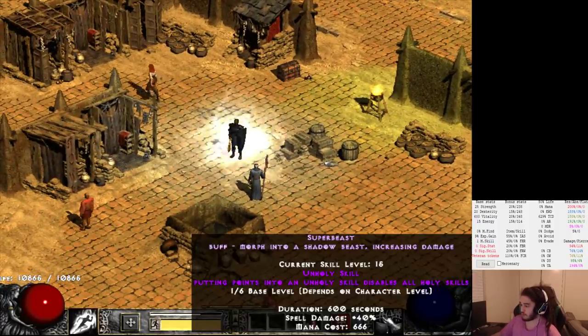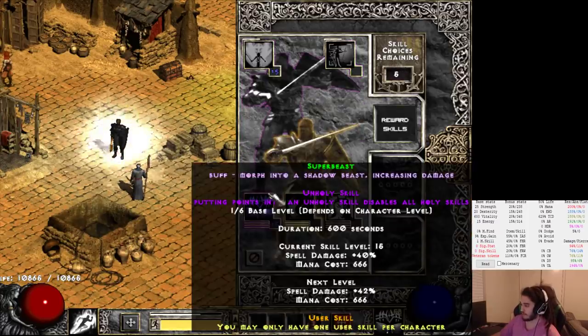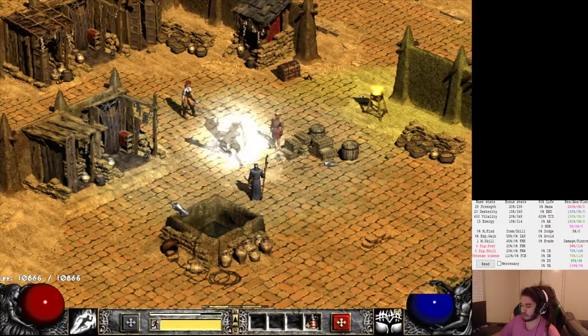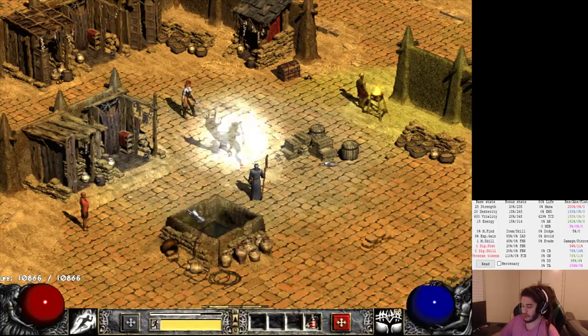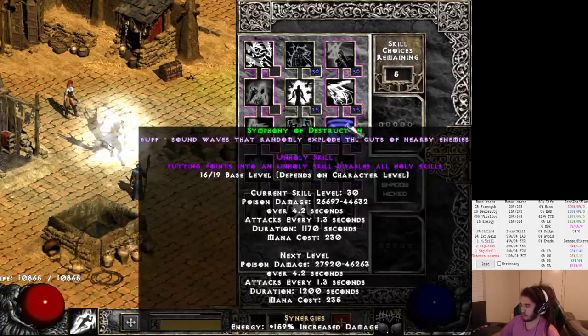So we've got Super Beast as our buff, our ultimate that we just unlocked. This gives us a ton of spell damage. I haven't really leveled it yet, but the spell damage is super good because it scales pretty much all of our skills - that one skill that's physical damage, which is Vessel of Justice, and it also scales the poison on Symphony of Destruction, which is another one that we use.